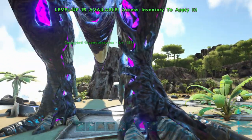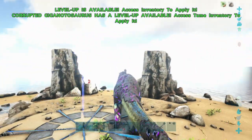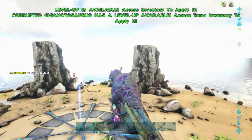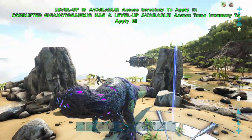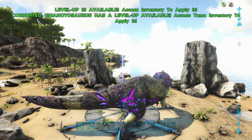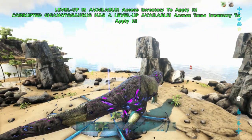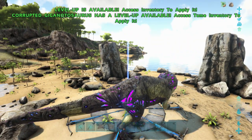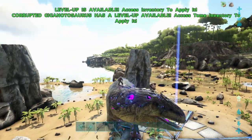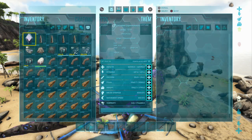The level has now gone up to 1275, and we can even ride the corrupted gigasaurus. Look at that — look how beautiful that looks! That looks awesome. And there you have it — that is how you get yourself a tamed corrupted giga on a different map other than Extinction. We're on Ragnarok and we now have a tamed corrupted gigasaurus.